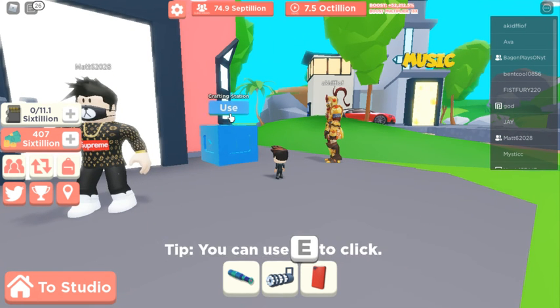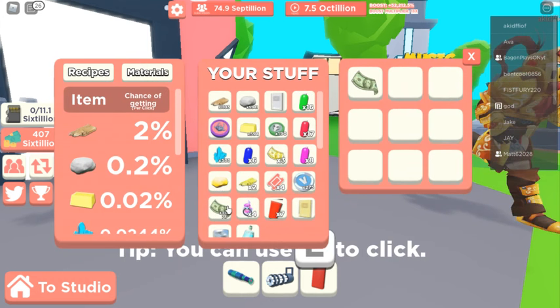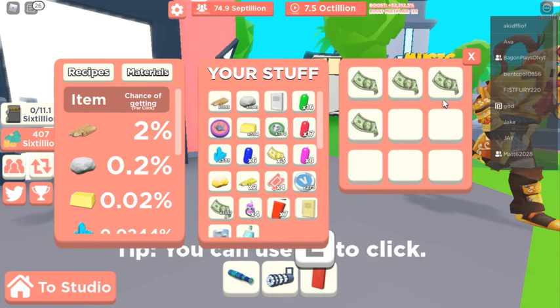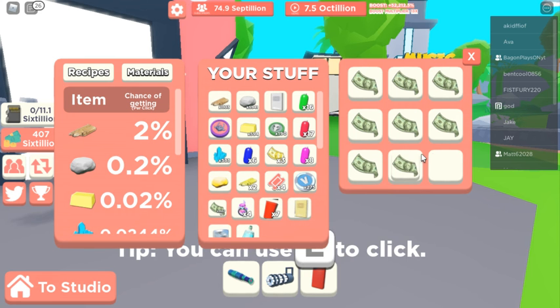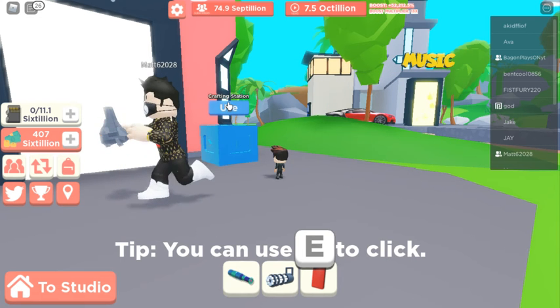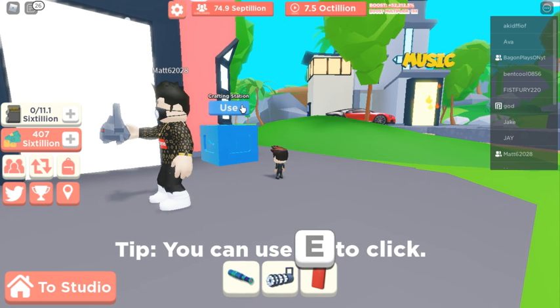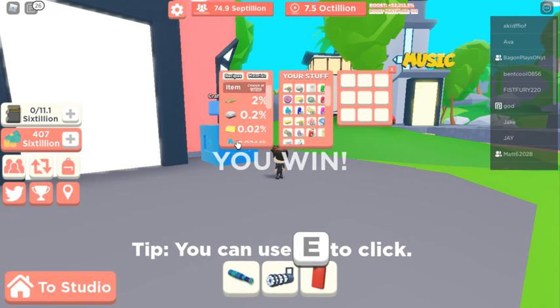There's also a crafting recipe that lets you gamble — I think it's nine dollars. Let me put in these nine dollars. What it does is give you a 50/50 chance of getting 17 dollars. So if you're trying to get more dollars, put nine in and have a 50/50 chance of getting 17 — though it is quite tedious to put them all in. Looks like I actually won and got 17 dollars!